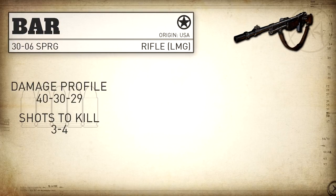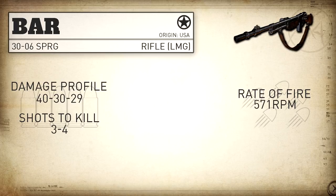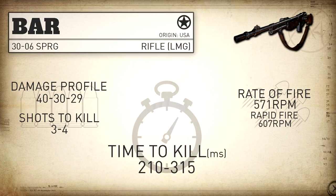In CoD World War 2 it's in the rifle category rather than the LMG category, and it has a damage profile of 40-30-29. This means it's always going to be a three or four shot kill in core game modes, and a one to two shot kill in hardcore game modes. Our rate of fire is pretty well in line with the real-life version at 571 rounds per minute, and with Rapid Fire we can take this up to 607 rounds per minute. Our statistical minimum time to kill is very good for the rifle category at 210 milliseconds in the three shot kill range and 315 milliseconds in the four shot kill range.